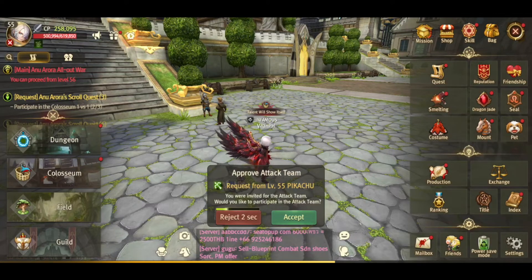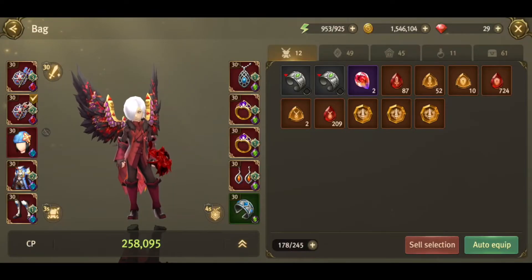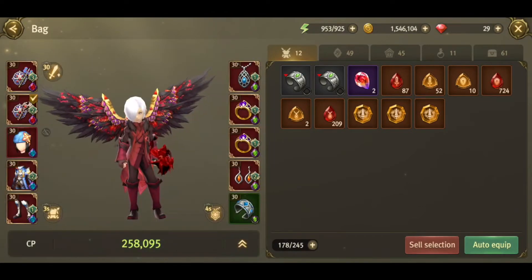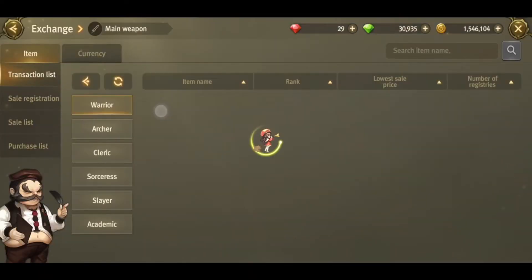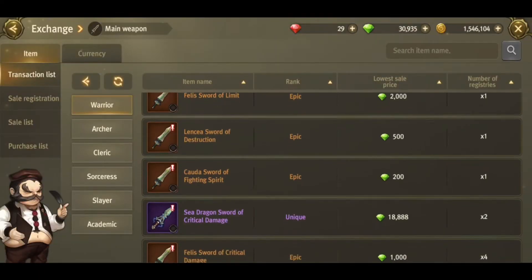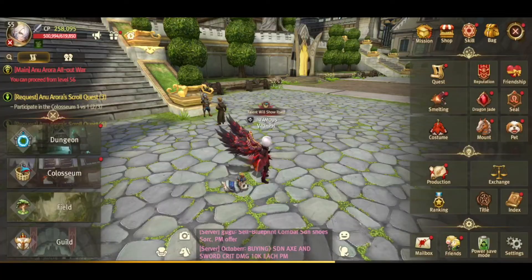The best thing you can spend on if you have blue diamonds, or if you invest in your character, is number one: getting the next level equipment. If you can buy the next rank of equipment out of the exchange, it will really help you a lot. Next level equipment gives a huge boost to your CP.